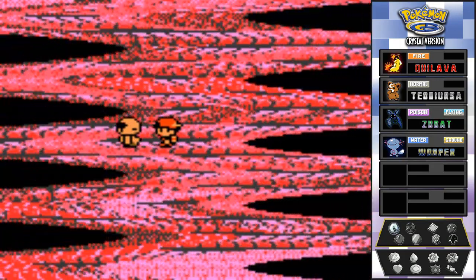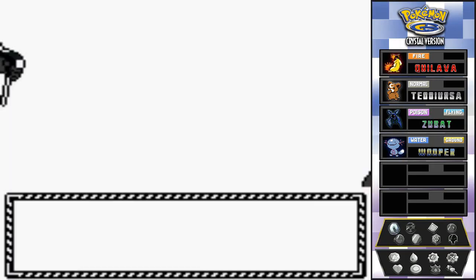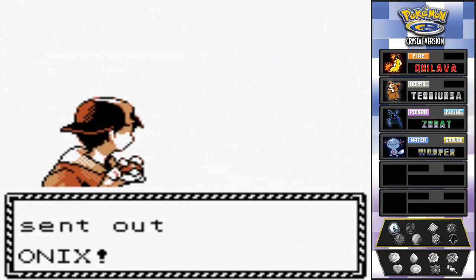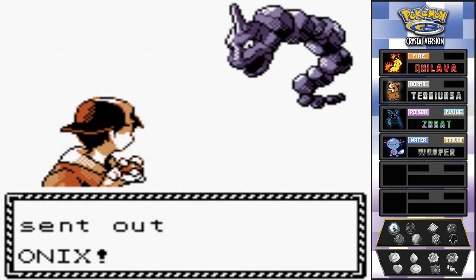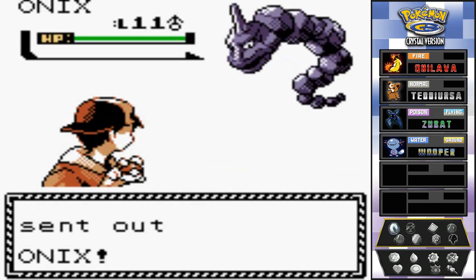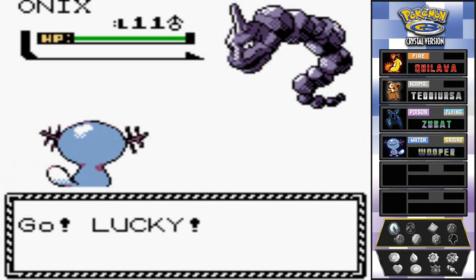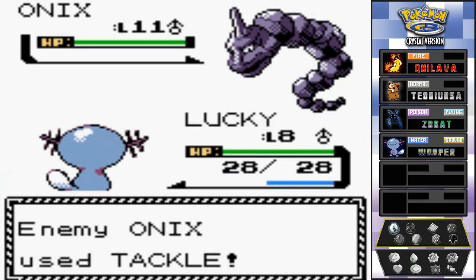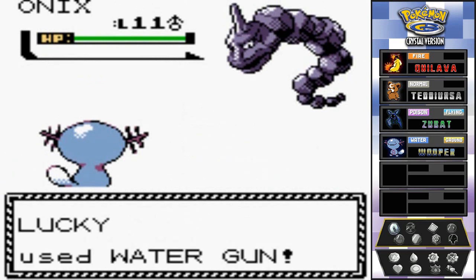Here's our first challenger, Hiker Daniel - he wants to battle and he's coming out with his Onyx. This is a big one right here. Come on Lucky, you can do this - do it for all your Wooper friends. And that is a big hit!